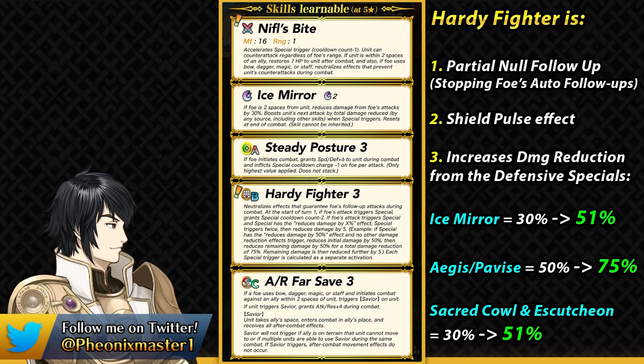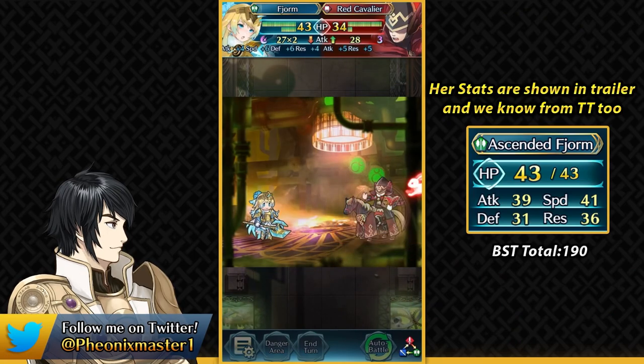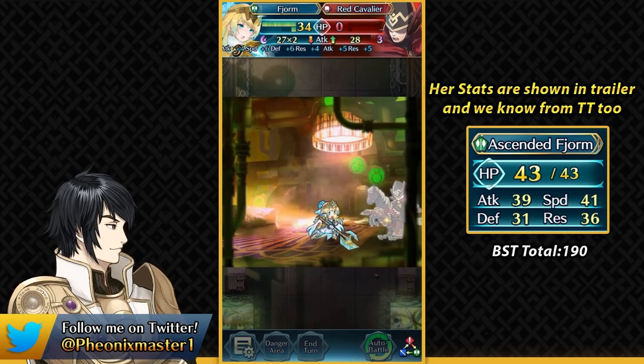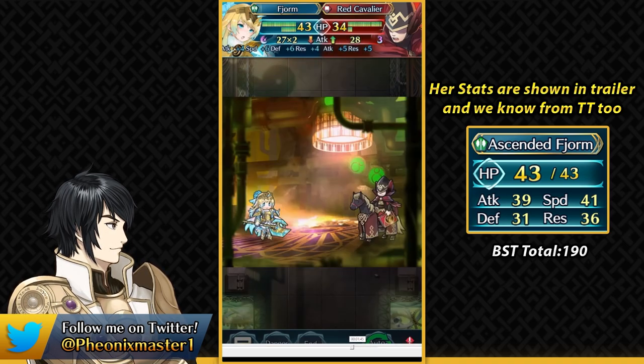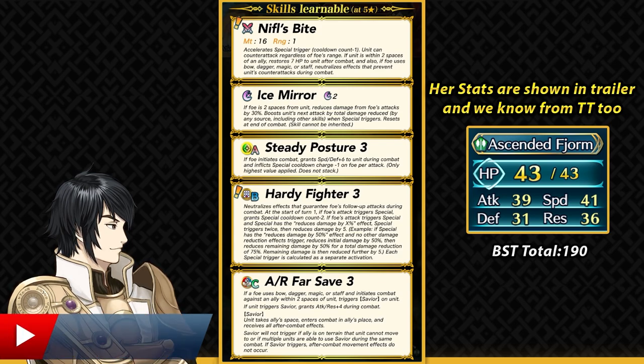I kind of wish we got a speed variant of this, but AR Far Save is now available in the normal summoning pool and she is a unit you can spark and get. We already know her stats from the trailer and Tempest Trial. She's got pretty good attack and speed, balanced bulk, Ice Mirror, Hardy Fighter, and self-healing. She's easily a top tier tank, not to mention with Null Counter Disrupt built into her weapon — she doesn't really mind facing Dazzling Staff or Fire Sweep Bow units.